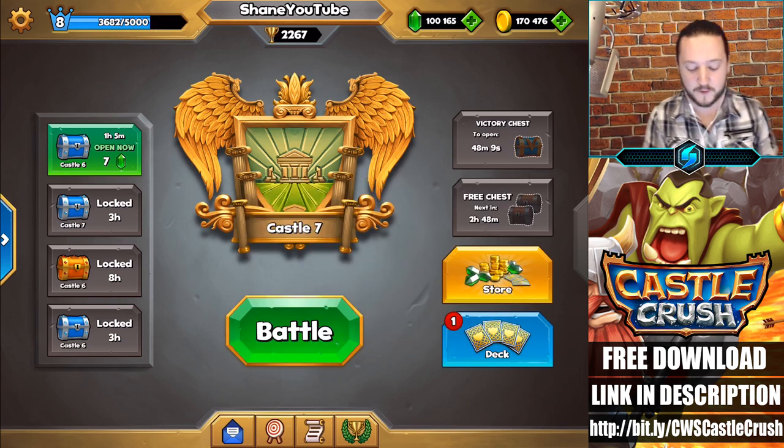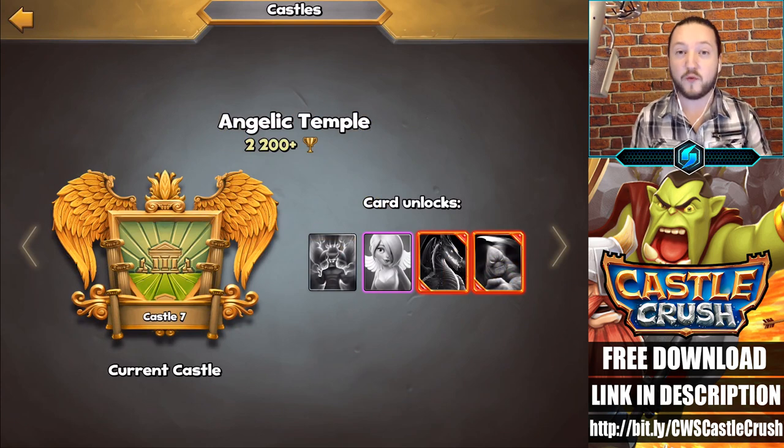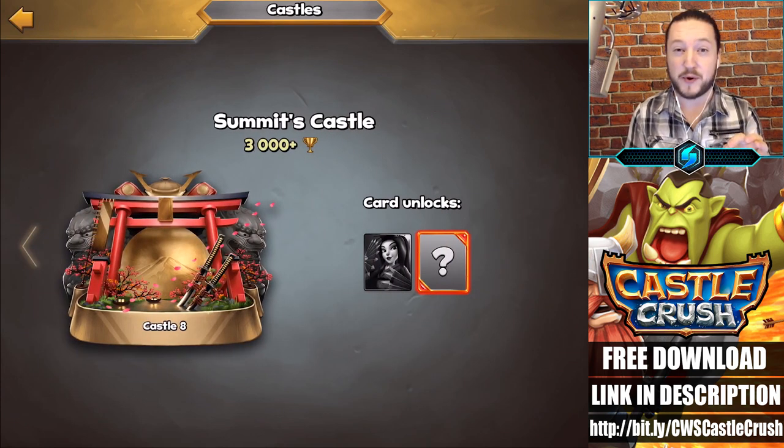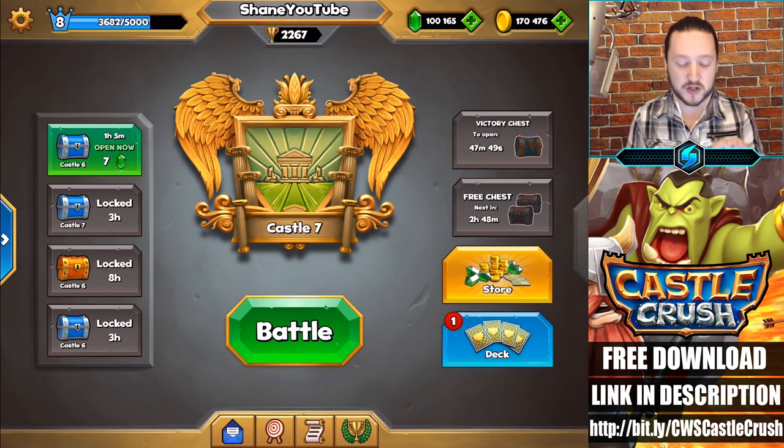Taking a look at the game itself, we're currently sitting at 2,267 trophies, doing fairly well so far, sitting inside of Castle 7, which is actually pretty high in the trophy system — only one castle away from the highest castle in the game. I have been super addicted to this game playing it non-stop over the past couple of weeks. We're gonna go ahead and jump into our first battle.